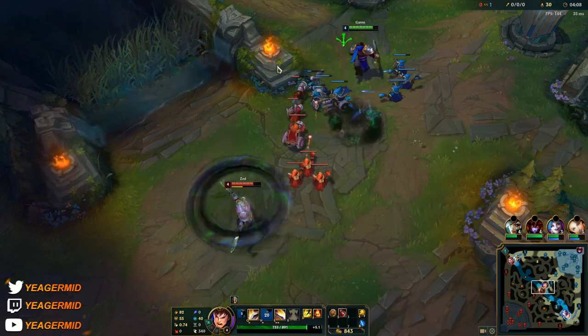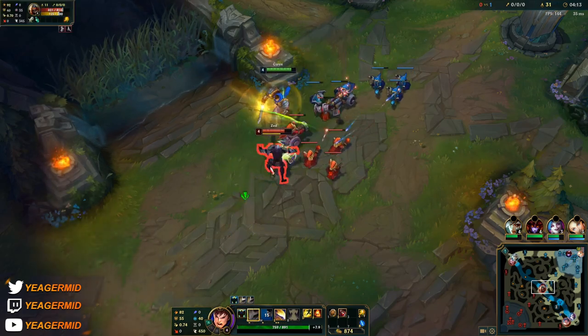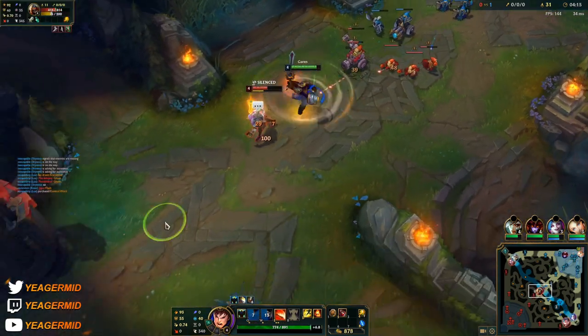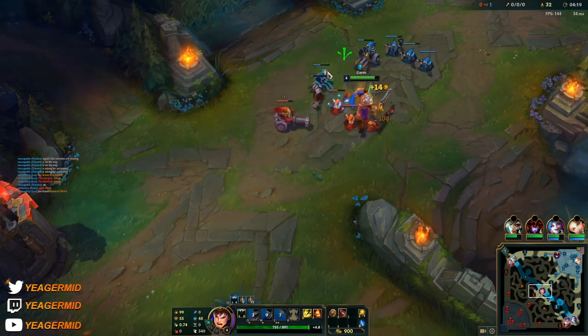And your passive is OP. You see, this is how you want to use the W for his main combo — and you can see it did almost no damage, and then we just go in just like that. And at full stacks, just a couple of these and this guy's out.